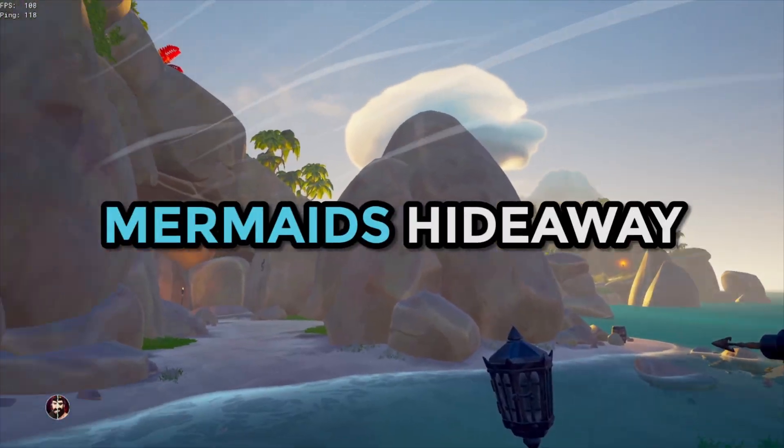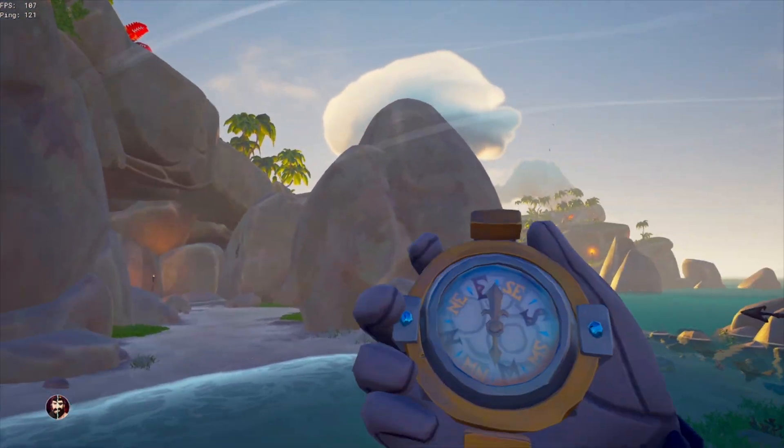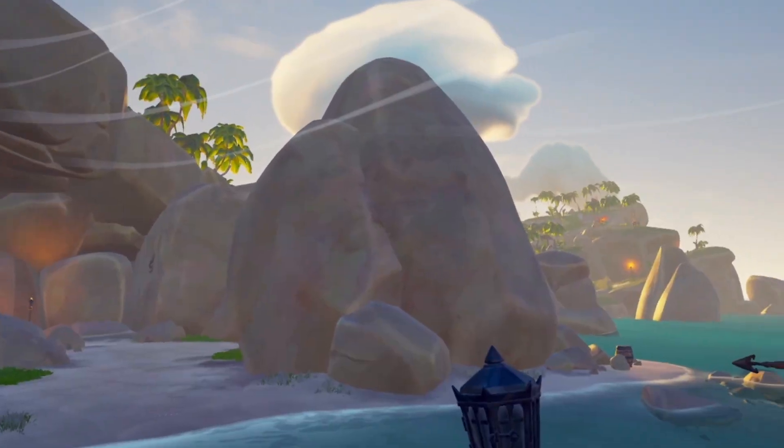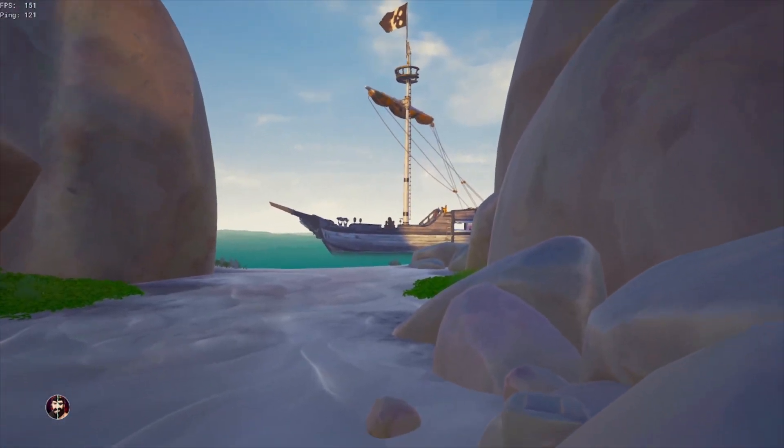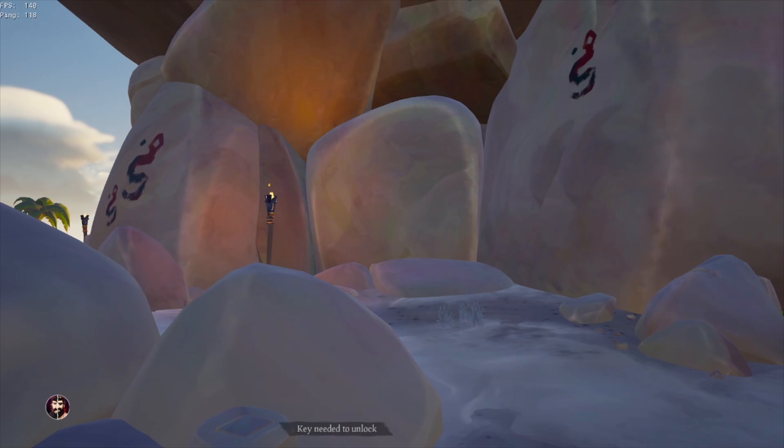Moving on to the Shores of Plenty vaults. For Mermaid's Hideaway, you want to park on the western side of the island by this rocky pillar. The vault is under the arch in the wall of the main side of the island, with the pedestal for the key opposite, nearer the side where you've parked.